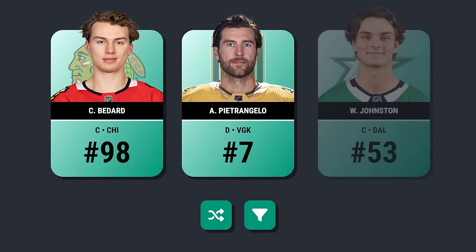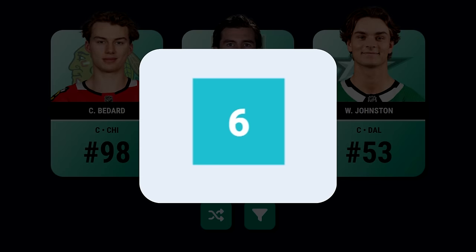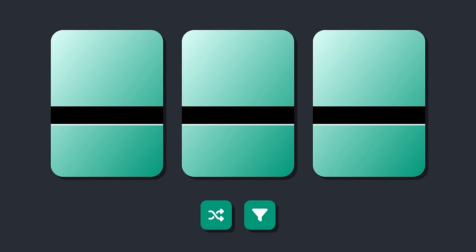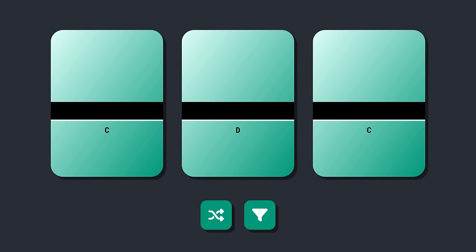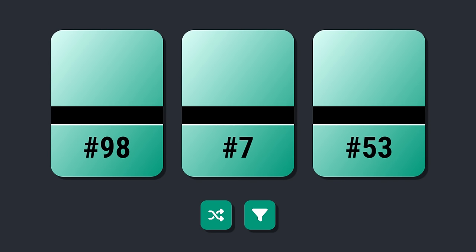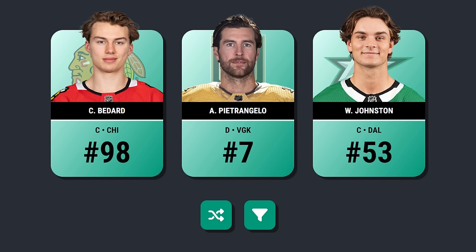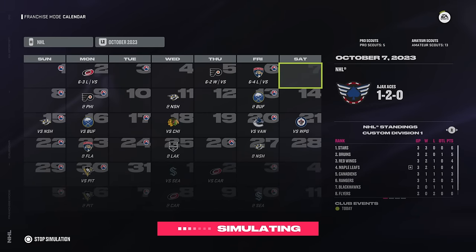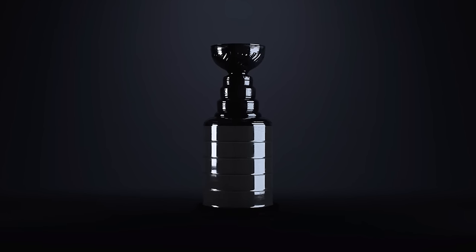These are randomly generated NHL players and I will be drafting a team from them, except a dice will determine how much information I get. If I roll a six I get absolutely no information. A five will allow me to see just the position. A four will show me the NHL team they belong to. If the dice shows a three I get to see the jersey number. Two will be their name scrambled up and one I get to see everything. After selecting 20 players I will assemble the team in NHL 24 franchise mode and simulate with the hopes of winning a Stanley Cup.